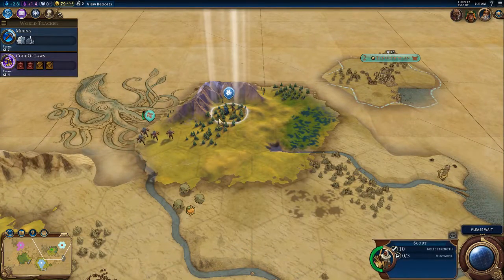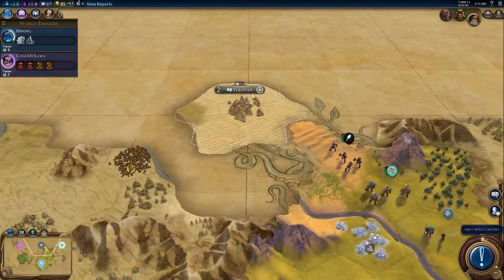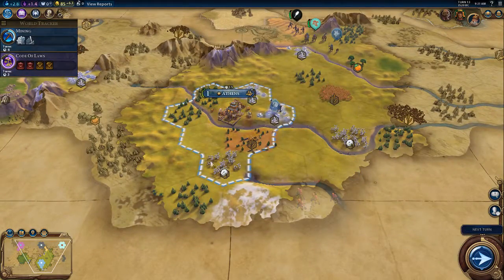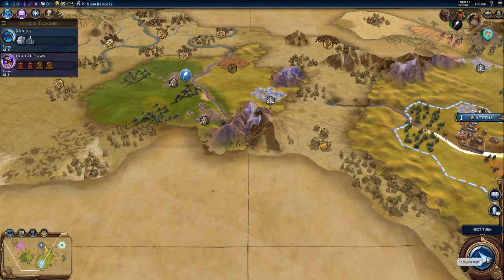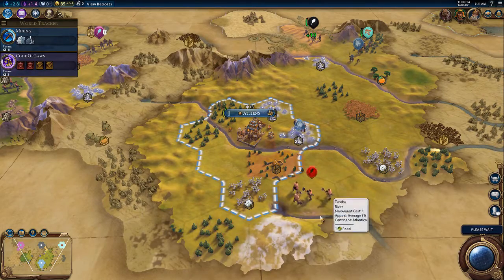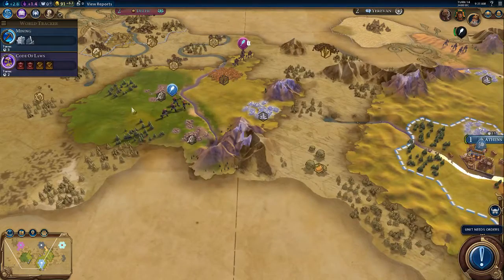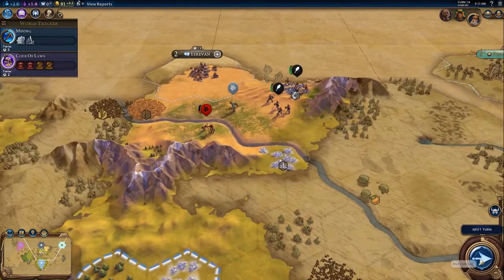Now we can get my plan. We have met the city state. Hopefully that barbarian... okay, he's coming. Let's go inside Athens. He's probably going to pillage our tiles.